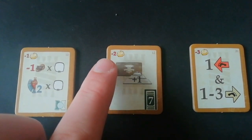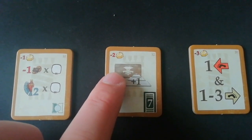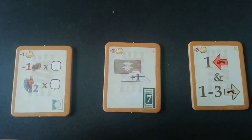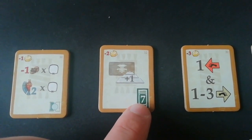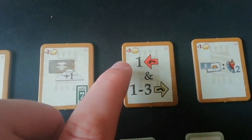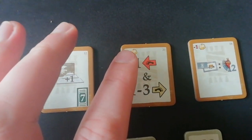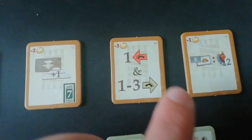This one here, I think it's when you take the seven action, you get to go up the pyramid track. That one there lets you move back one of your workers backwards on the rondelle and then move another worker one to three spaces, so it gives you a bit more manipulation to line up your turns — that's a really nice one.